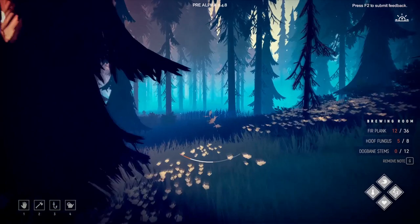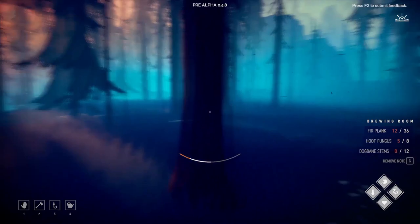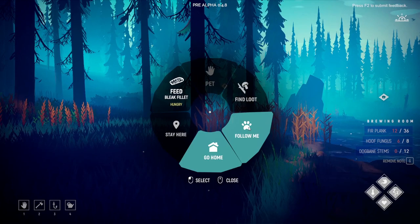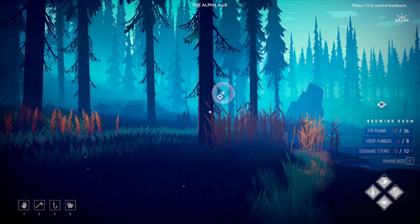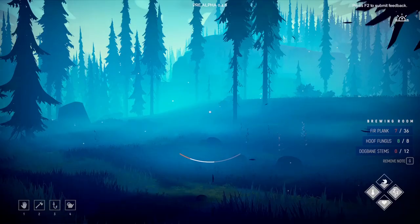So we're going northeast. I'm just hunting for random things, really, as well as getting the hoof fungus. I'll also be looking for the dogbane stems. I seem to remember from the previous episode in the playlist that dogbane stems are a bit of a difficult thing to find - they only exist in certain patches. The fox is a long way away. I think he's found something. However, he does need feeding, so when he gets here I'll give him some raw fish.